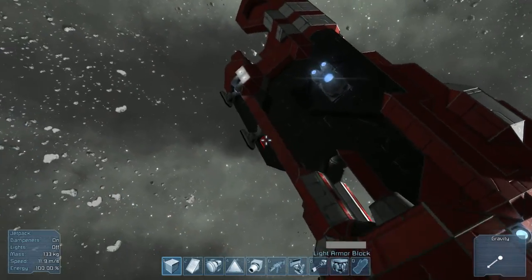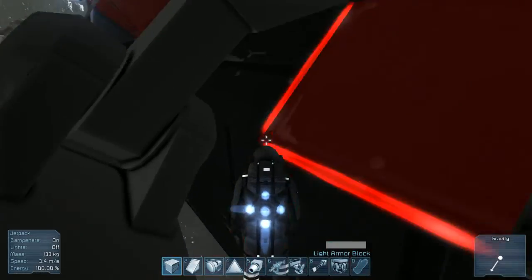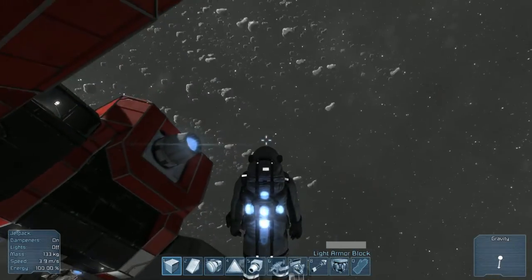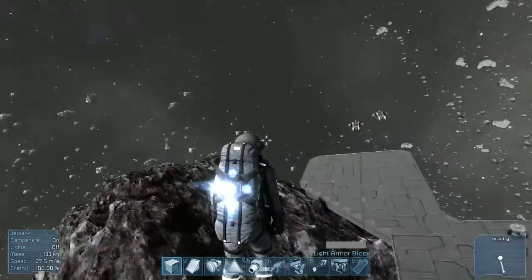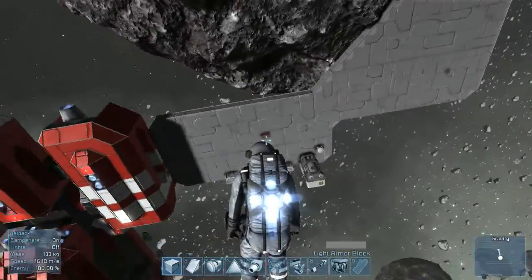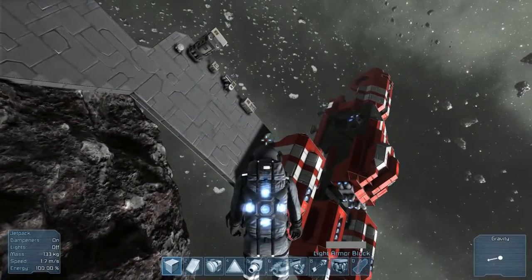Up here we have jetpack dampeners. Basically what jetpack dampeners are is they're auto-stabilizers for your jetpack. They also turned up the maximum speed for the jetpack, and when you fly around it automatically stops you.